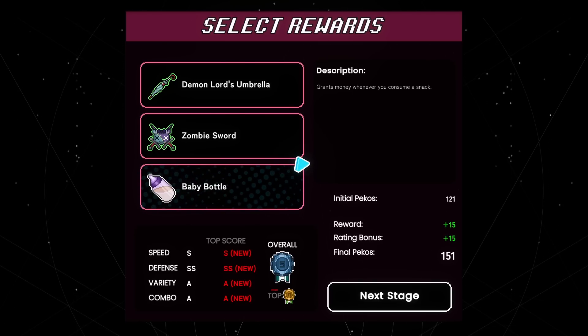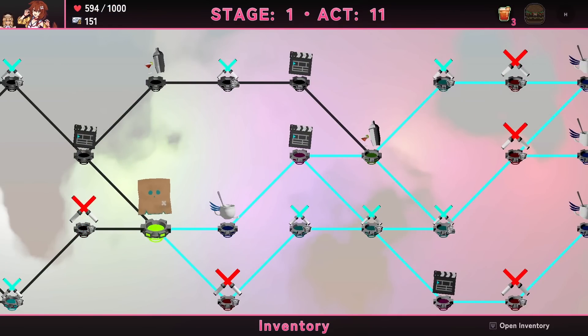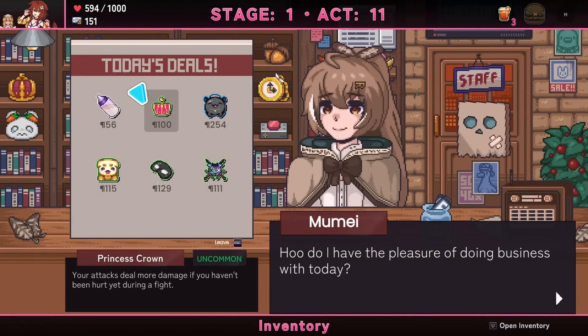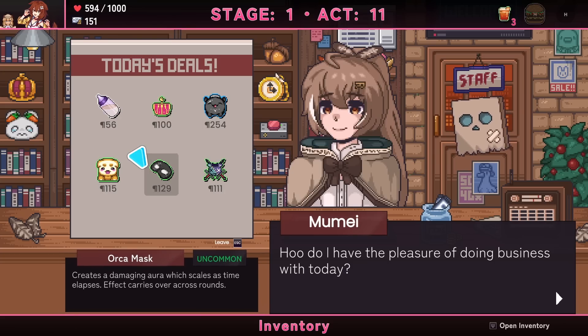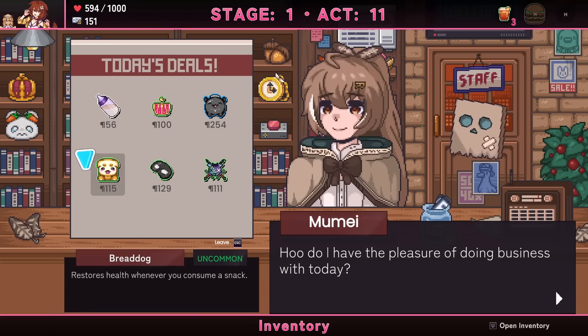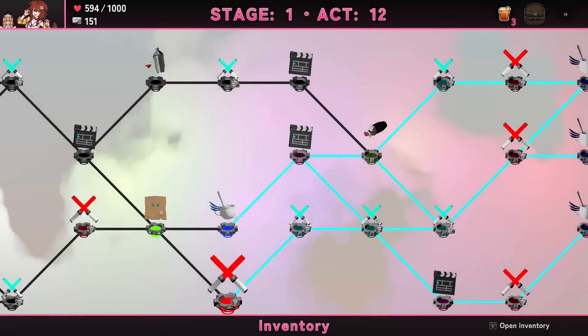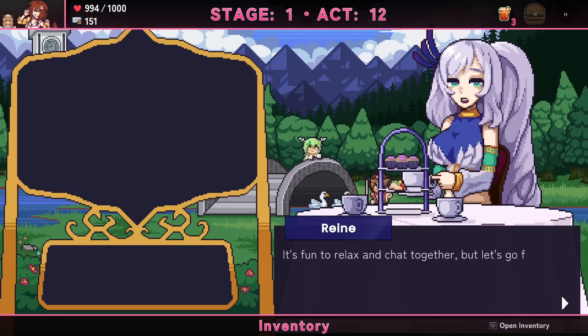I'm not consuming a lot of snacks right now, so I'll just get another umbrella. There's another shop — I've seen most of these, actually all of these. This is nice but I don't think I need any of it, so I'll save my money. A little over half health — as much as I want to fight that elite, I think playing it safe makes sense since healing 40% will leave me just under full.